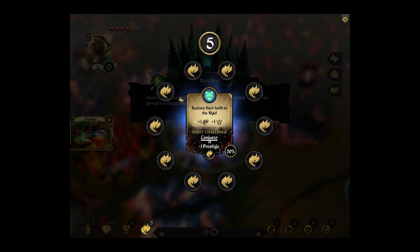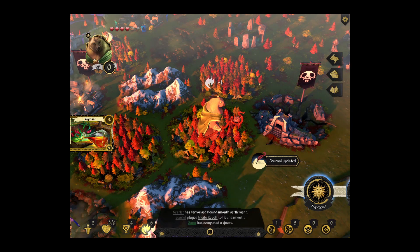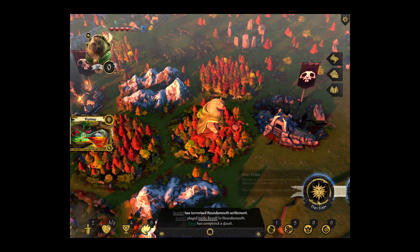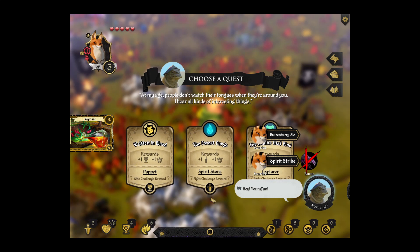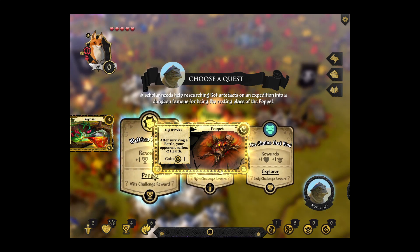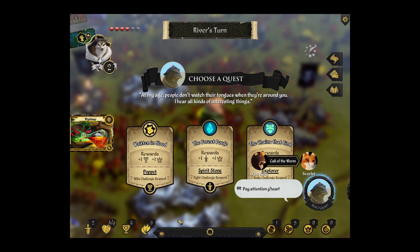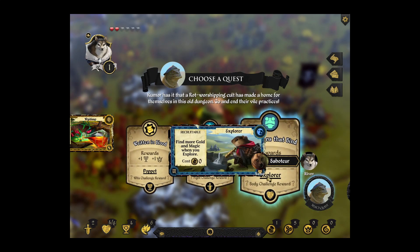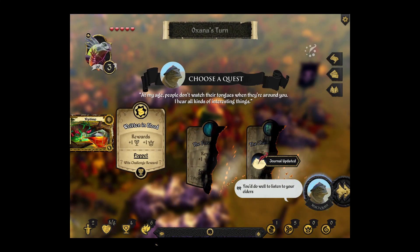Come on, give me the conjurer. Damn, dang it. Oh well, at least I get the plus magic. And that's the end of my turn, and I'm in a forest. Now what are we going to take here? Pop it can be useful because it can disincentivize someone from attacking you. And since I'm going for a rot victory anyway, I've got a much better chance, but I would probably want the extra wits. So it's worth it.